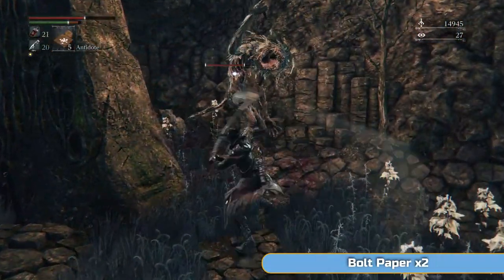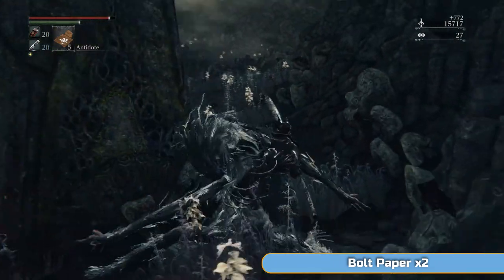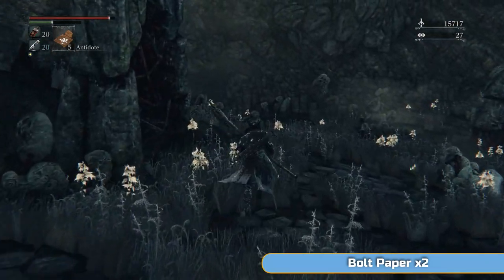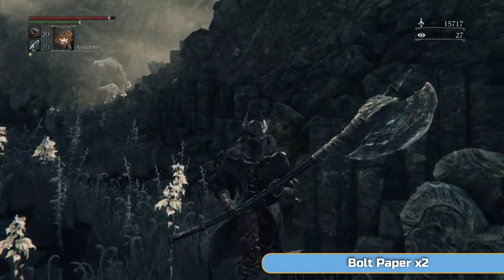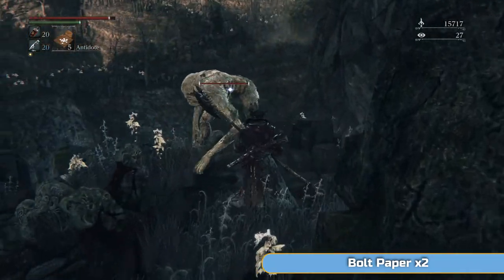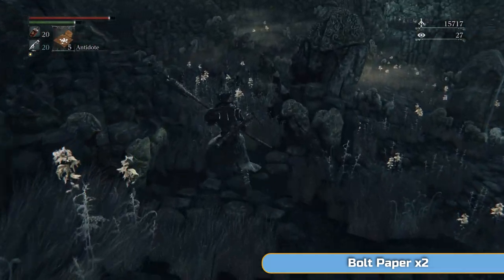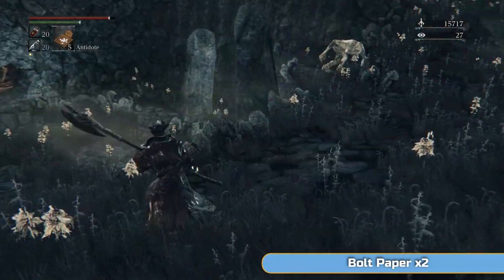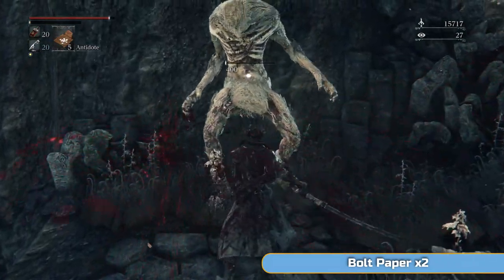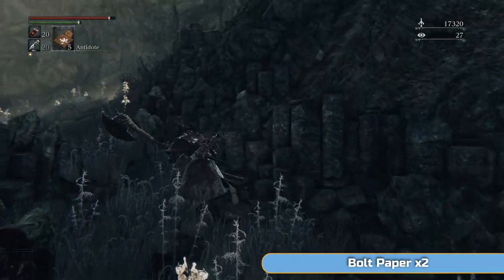Use the gravestone to put a buffer between you and the rock-throwing giant. If you don't want to deal with it, you don't actually have to come back down — you can just run for it. Up here there's just bolt paper — two bolt paper — so if you're not that interested, ignore it. But if that giant hits you in the face with a rock it will one-shot you. Knock him down first. The bolt paper is just up where I was, but you don't want to get hit because it kills you pretty quickly. That's the easiest way through this bit.